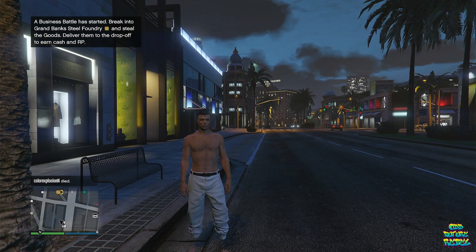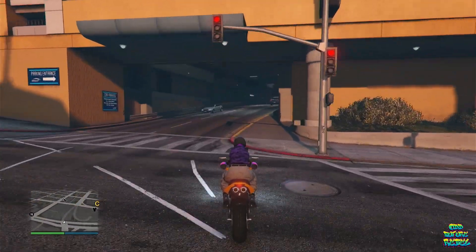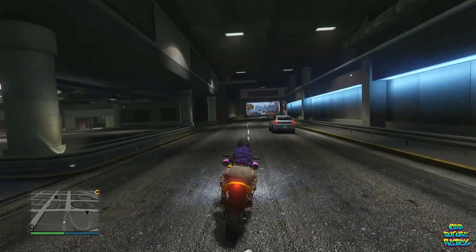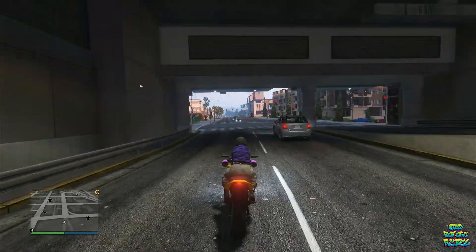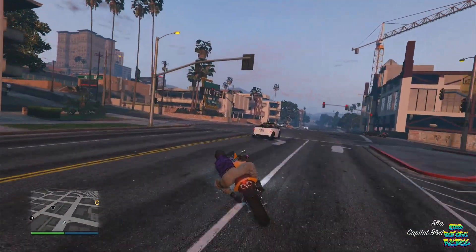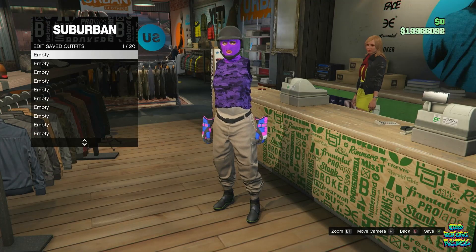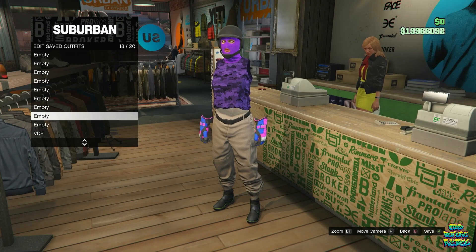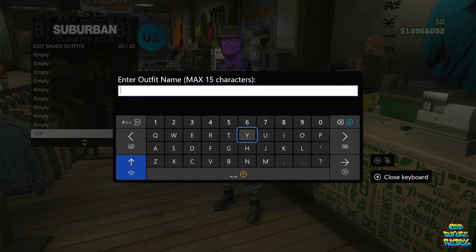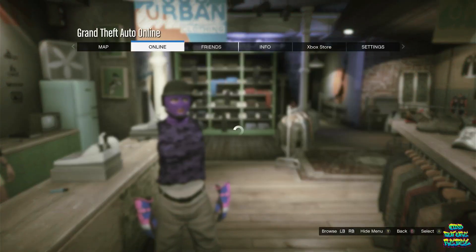For this jogger glitch, this only works for the female character. This will delete all your outfits, but it wouldn't really matter because basically you will get every single color jogger in the game — every single color. Make your way over to any clothing store on the map. Go over to the front counter and make sure you save your current outfit on the last outfit slot. Back out from the front counter, open up your interaction menu, go over to online, go over to swap character, and accept the alert that shows up on the screen.